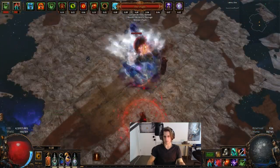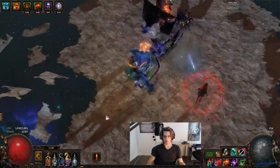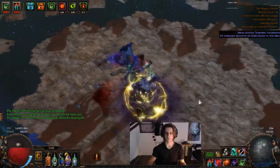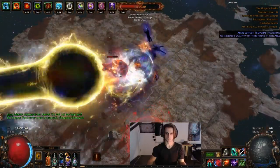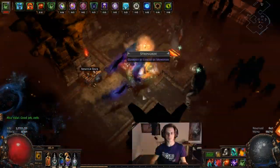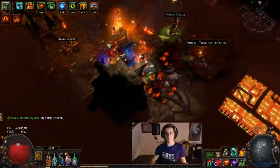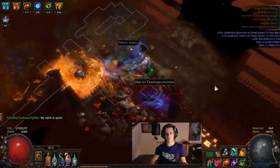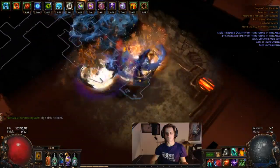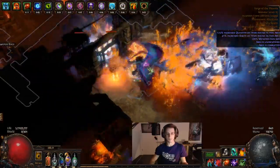I managed to do one Shaper run on Wild Strike before I started looking into Uber Elder. Based off of pure Wild Strike damage I wasn't really looking into Uber Elder - it isn't until I started messing around with Molten Strike that I thought I should take this character to Uber Elder. I really don't think something like Wild Strike, which has a real up-close melee range, is something you should do for Uber Elder. Whereas Molten Strike can stand back a bit with the amount of balls it throws out, and the life gain on hit means you're not pure up-close - you have a lot more sustain.